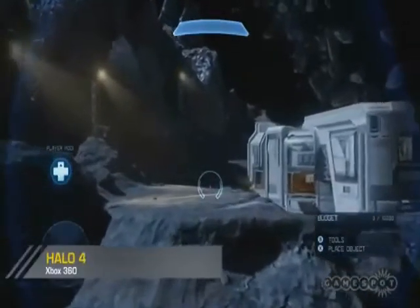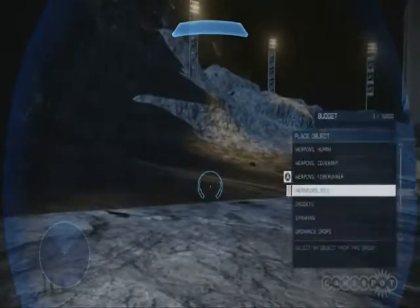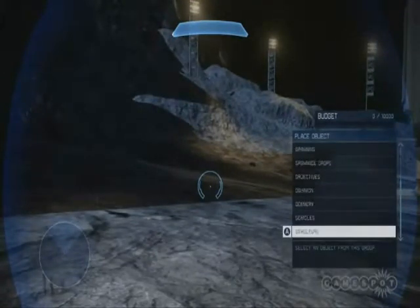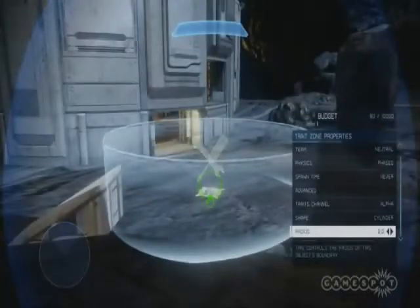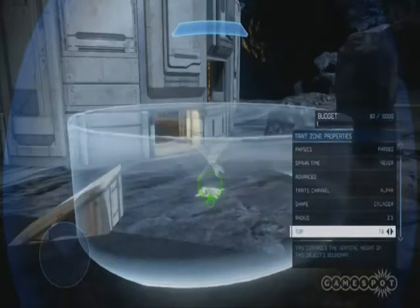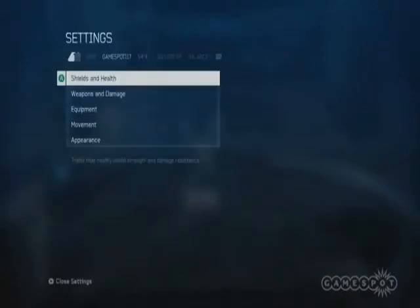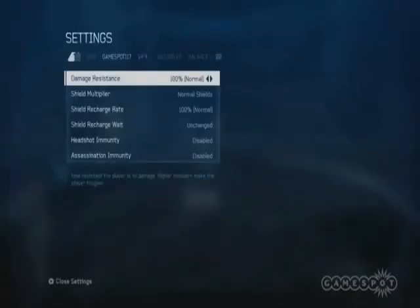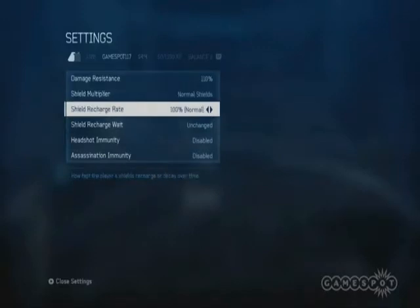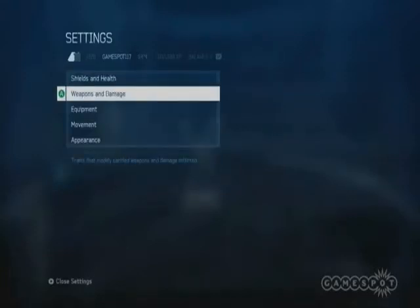Now we're going to show a little bit of the player trait zones and some of the stuff you can do with those. I'm going to build a few little structures here as a groundwork to work with. You can place a trait zone, scale it to whatever you want, and increase its height so that it fills whatever volume. Once you have it set up how you like, you can go into the trait zone properties. Your trait zone properties give you a bunch of different options — you can set shields and health, boost somebody to have 300% damage resistance or a shield multiplier, and change their shield recharge rates, give them headshot immunity — just whatever ideas you have for the game type or the specific trait zone.